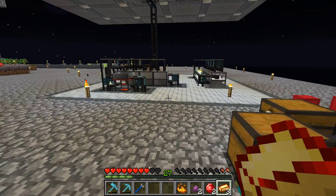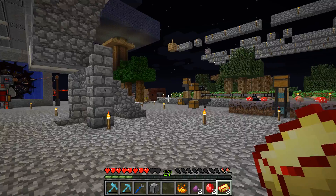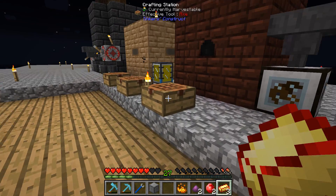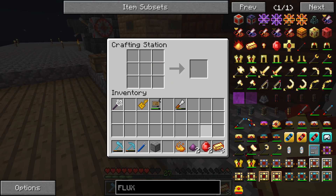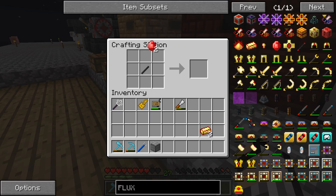So we can now craft up this flux infused wrench — wherever my crafting table is. I got rid of it, so let's just find a crafting table somewhere. Let's make the obsidian rod, then the flux infused obsidian rod, and then the wrench.